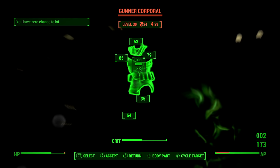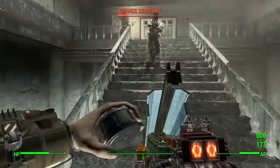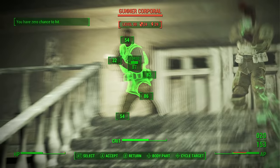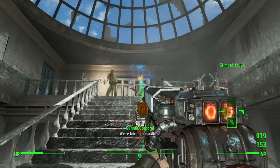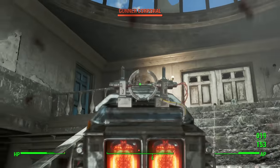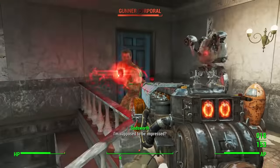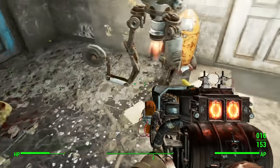The important things I noted while using this weapon: number one, Rifleman makes it incredible — it outclasses every single other weapon, even the Overseer's Guardian, just because of how much sheer damage comes with a Gauss rifle by default. Also, the crippling modifier is pretty good — it's okay, it's not the best, but you can find better modifiers on a Gauss rifle if you're lucky off of a legendary enemy.